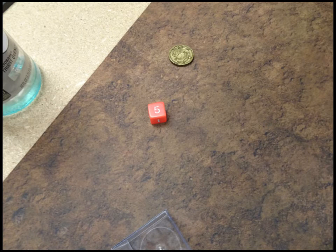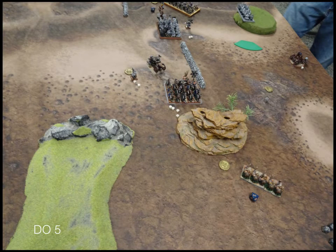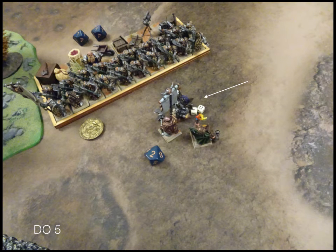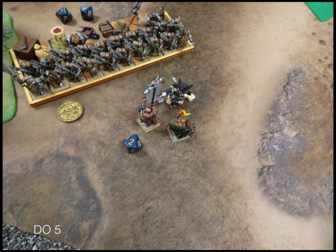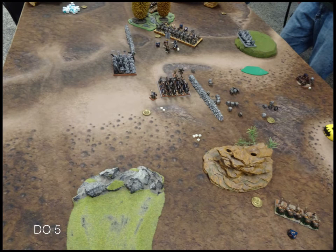Turn 5 - my flame cannon does nothing to his iron guard in shooting. On his turn 5, his iron guard and king both charge the flame cannon. His standard bearer charges my standard bearer for fun. His rifles on the hill put a damage or two onto the shield breakers. In combat, his standard bearer whiffs against mine and just bounces off. My flame cannon takes 21 points of damage and routes. He overruns and reforms.